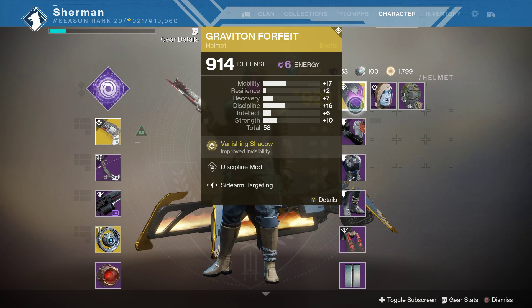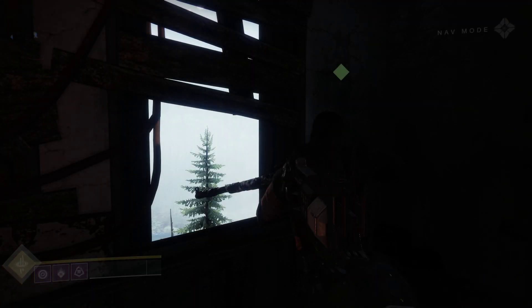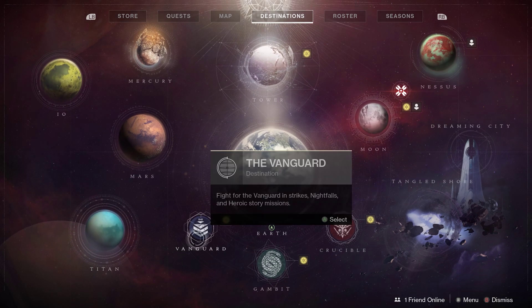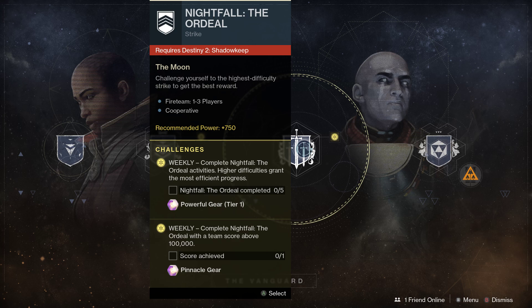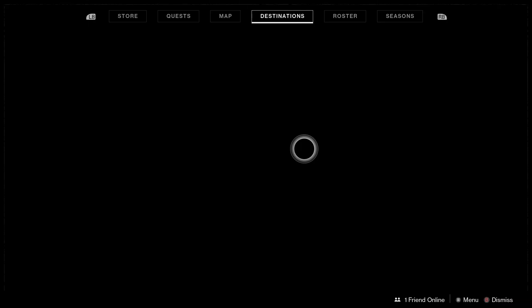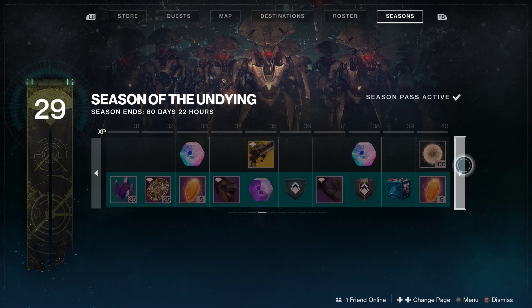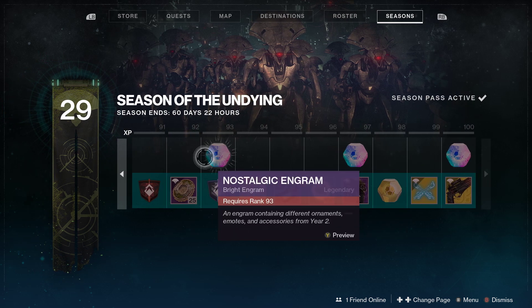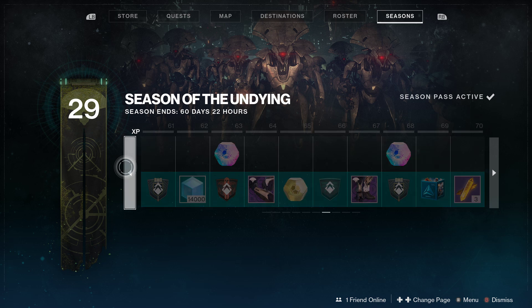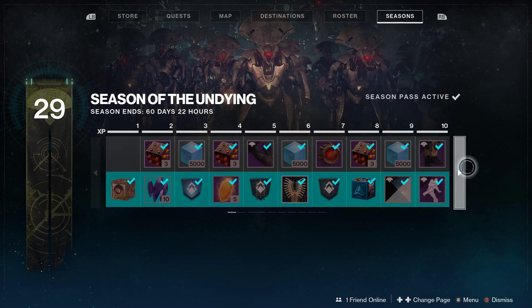Another thing is to get an exotic. Right now the only way to get exotics is by doing random stuff on planets or doing the Nightfall on greater difficulty, which has a greater chance of giving you an exotic. You can also earn exotics from just doing open-world stuff or from the Season Pass, but only if you have the Season Pass. If you just have the base stuff, it's really going to take you a long time. You only get one in the Season Pass and you have to be at rank 70 to get it.